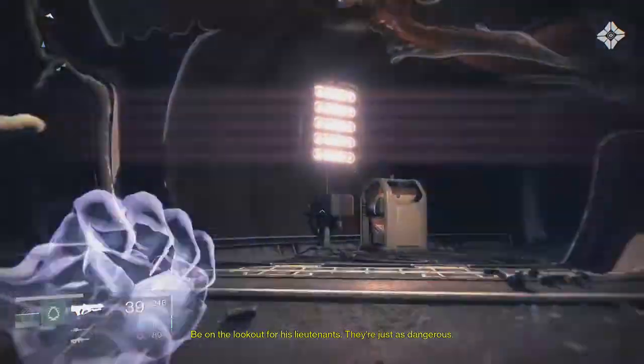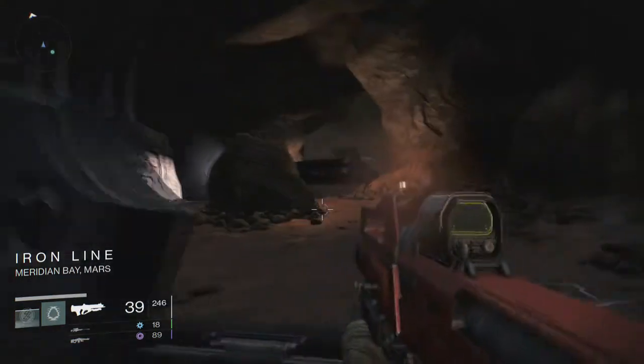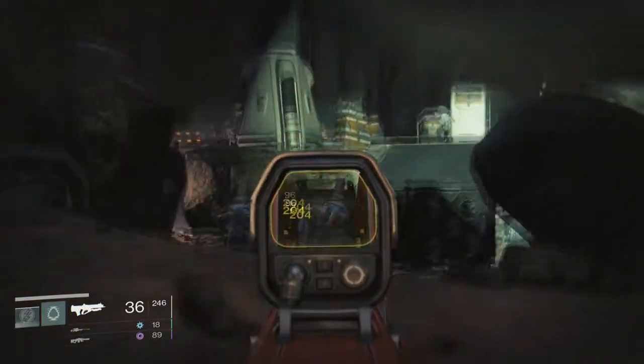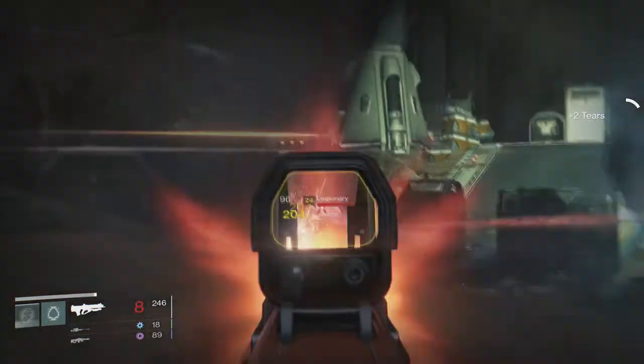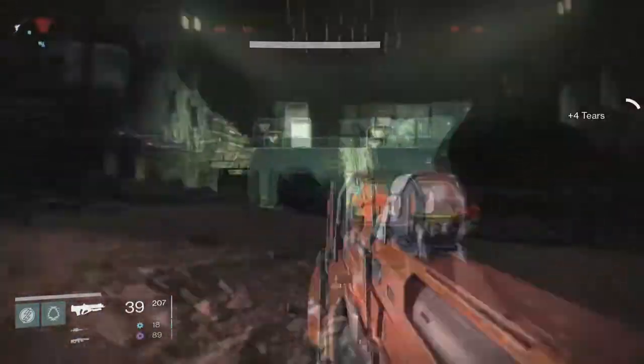In this room there are about two or three Centurions - one directly in front of you when you come in. A Colossus and some Phalanx are on the side, walking down a ramp area. Definitely focus on them first and make sure they're out of the way. The Centurion can wait.